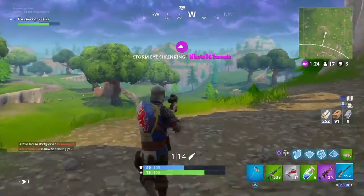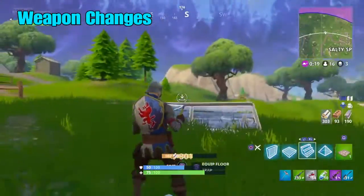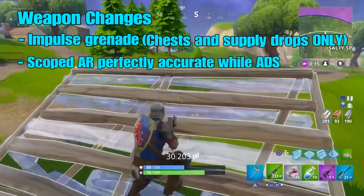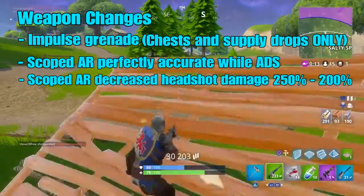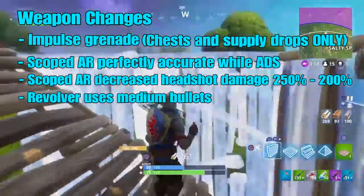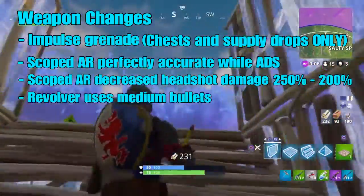The scoped assault rifle is now perfectly accurate while scoped. The scoped assault rifle has also decreased headshot damage from 250% to 200%. The revolver now uses medium bullets instead of small bullets.